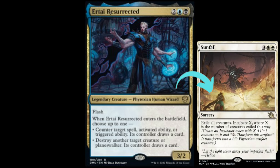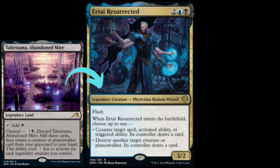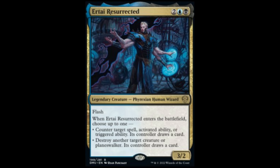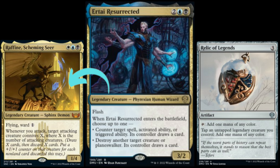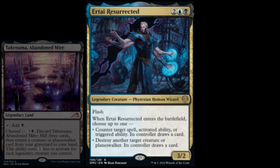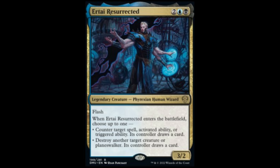Urtai Resurrected is another key legend here, as it provides a way to counter a sweeper like Sunfall which can devastate a creature-based strategy like this one. Urtai really is one of the linchpins of the deck, enabling many of the trickier lines of play — its flash ability means it can be recurred at instant speed by channeling a Takenuma, then cast to stymie an opponent's plans. It can also instantly be tapped for mana using Relic of Legends, allowing one to get around the ward cost on Raffine Scheming Seer, for example. By recurring Urtai with Takenuma and looping it with Slogurk in the mid to late game, one can effectively put a soft lock on opponents, ensuring they will never resolve another game-winning spell. Costing four mana does hurt Urtai a bit against more aggressive decks, so just playing two copies seems correct.